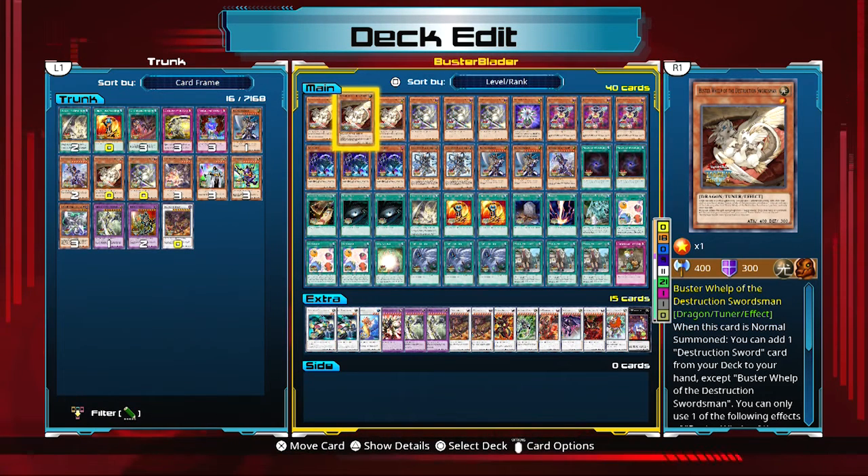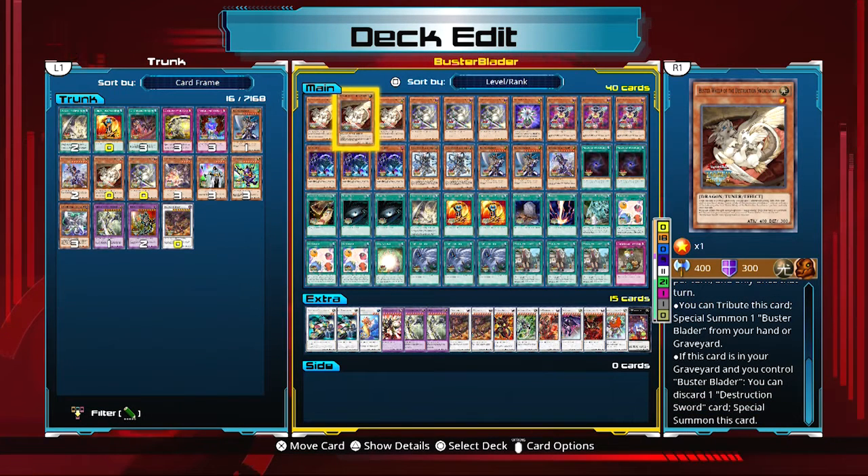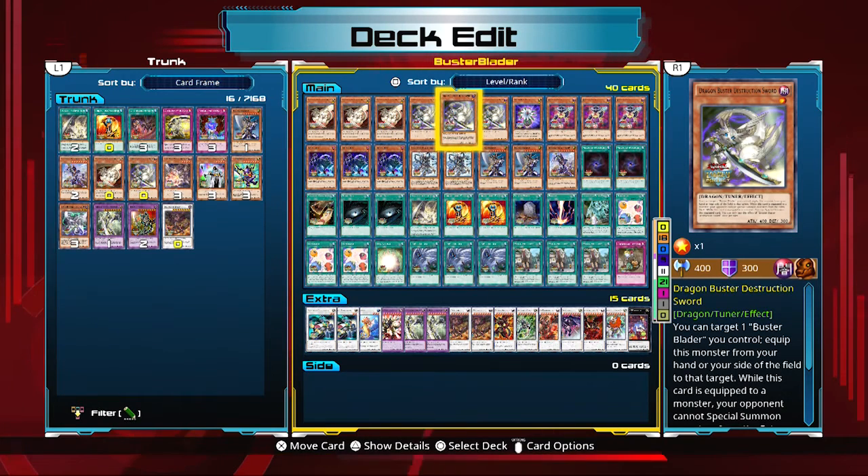We have three copies of Buster Whelp. Buster Whelp is the searcher for the deck — it searches out any Destruction Swordsman card when you normal summon it. It can also tribute a Buster Blader from your hand to your graveyard, or from your graveyard to the field, which is what you'll mostly be doing. It makes Level 8 synchro plays and is your main searcher — get it in hand ASAP.